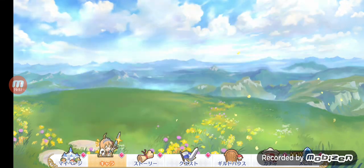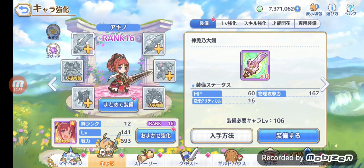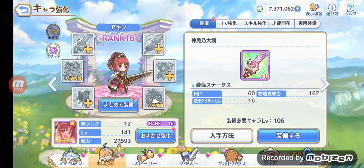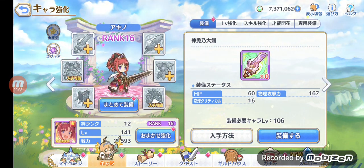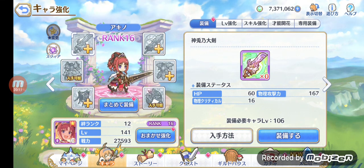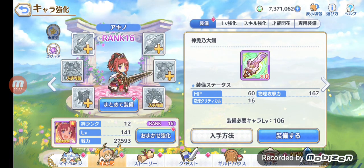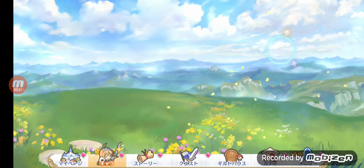Another one I'd really suggest is Akino — she was actually my very first three-star character in the Japanese version of Princess Connect, and I recently got her in the English soft launch too. She's not all that impressive at three-star, but get her to six-star and she is just a beast. I love using Akino, and even though I don't use her in campaign she is still really powerful.